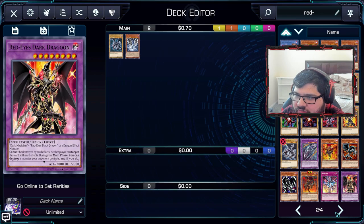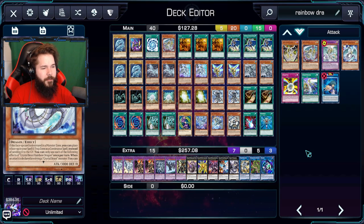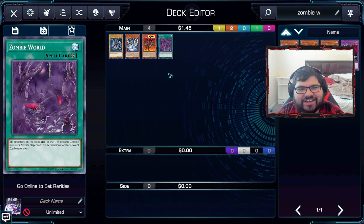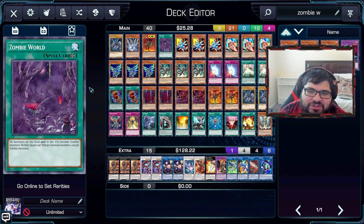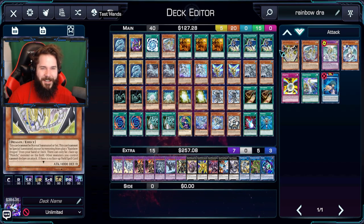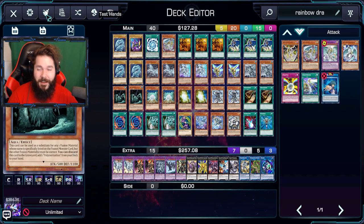We'll do the Red Eyes Meteor Black Dragon — it's still going to give you a little fusion direction. I'm between two options: one that will make the deck try to work, and one that will just throw it off entirely. We're going to go with Zombie World. So the picks are: Red Eyes, Malefic Blue Eyes, Red Eyes Black Meteor Dragon, and Zombie World. Hit it — auto deck build. I got rockets and tenies. Is there any zombie stuff? No, it's just floating in here. Wasn't as much of a wrench as I'd hoped.